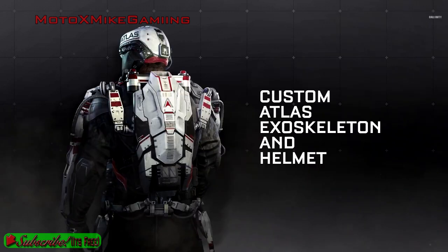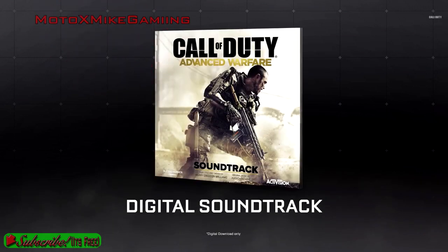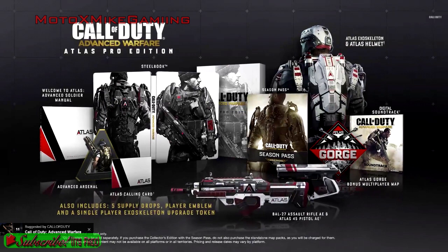Look like pretty sweet weapons. The custom Atlas exoskeleton and helmet. It also comes with the Atlas player card — that looks alright, nothing too special — but also the digital soundtrack. You get a code and you can download it all. It also includes bonus supply drops, player emblem, single player exoskeleton, and an upgrade token. So that is everything that comes in the Atlas Pro Edition.